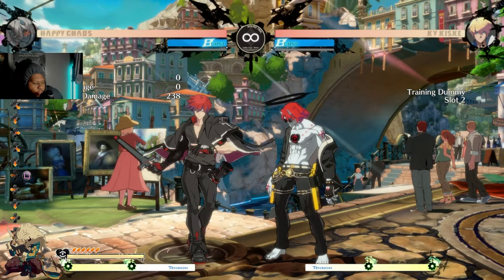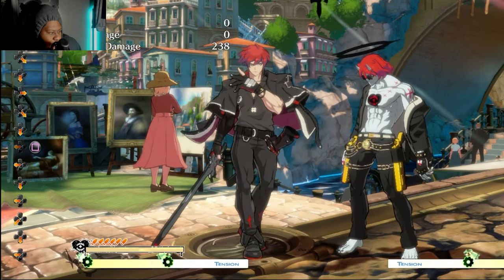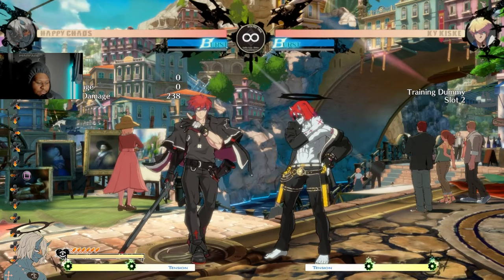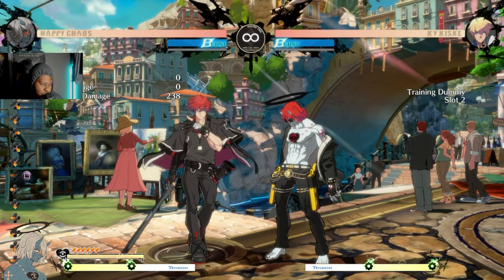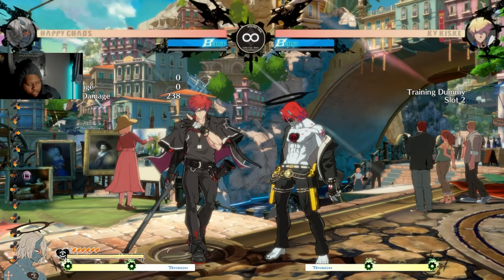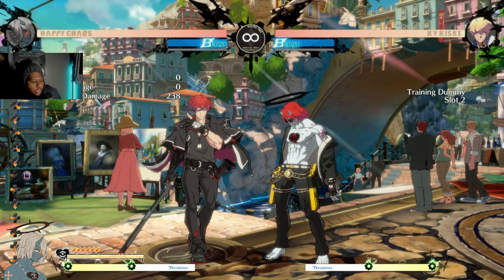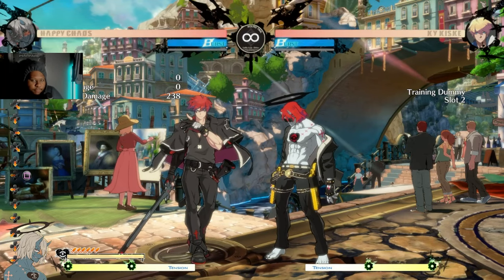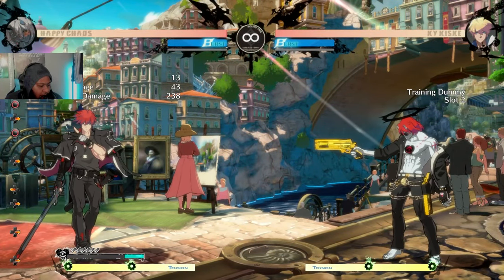The first thing we're going to talk about is meter management. Something very important about Chaos is micromanaging his meter properly, because you've got three gauges: your bullets, your focus gauge, and your tension gauge. The tension gauge can refill your bullet gauge or your focus gauge depending on which special you use. Your main game plan revolves around how well you micromanage your meter, and managing your bullets is the focal point.